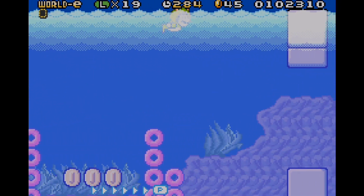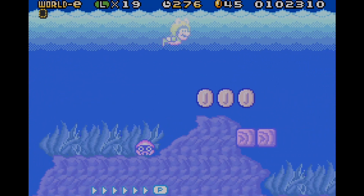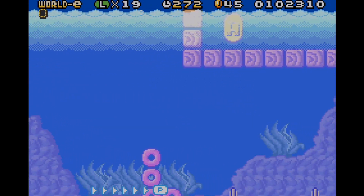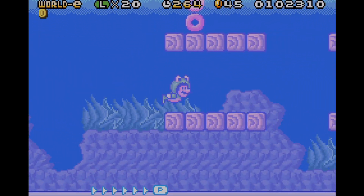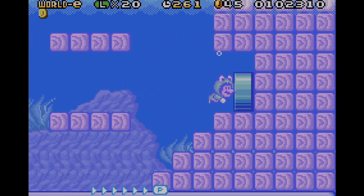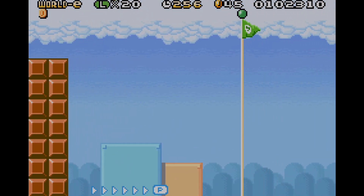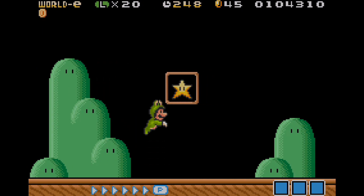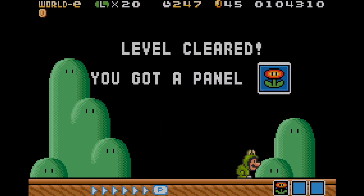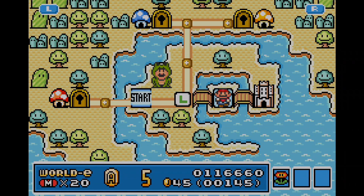The Frog Suit is going to be a godsend in this level since it makes swimming easier. I don't know if I can keep that power-up forever though, because in future World E levels it might not be suited. We're almost at the halfway point of November before moving on to December 2023. This is actually the last time we'll see a flagpole, because once we get into the brand new levels, I don't think we'll see a flagpole anytime soon.